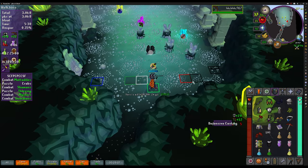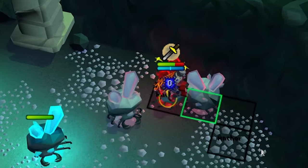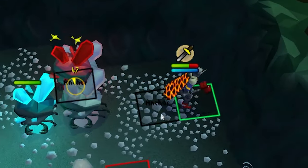Simply follow the colors and the icons on each crystal and the tiles marked on the floor for you. When you stun a crab, it will display a timer showing how long it will need until it can move.